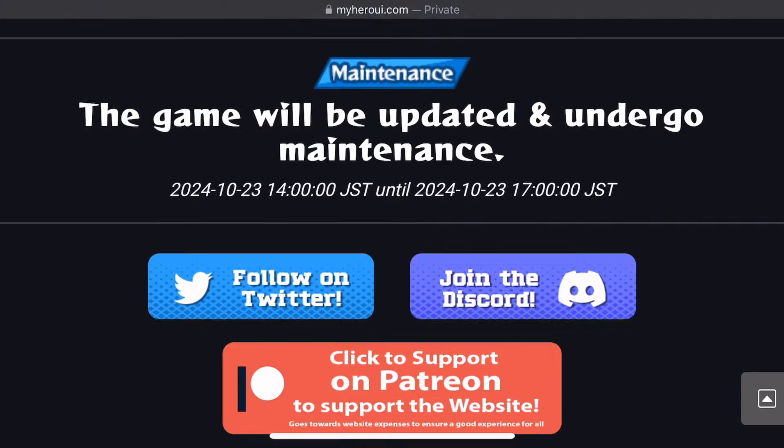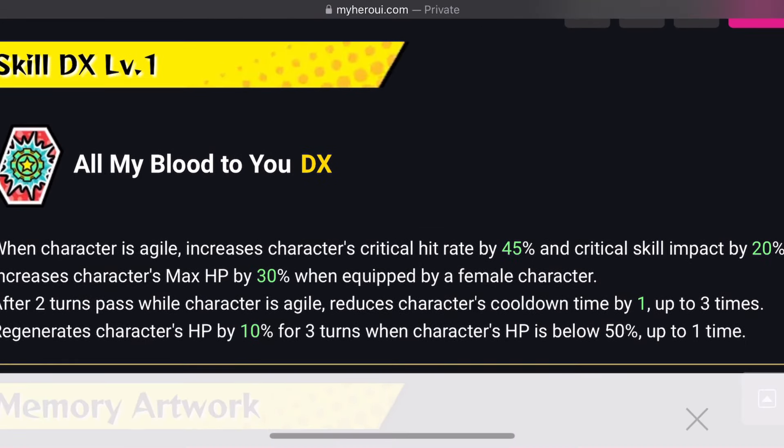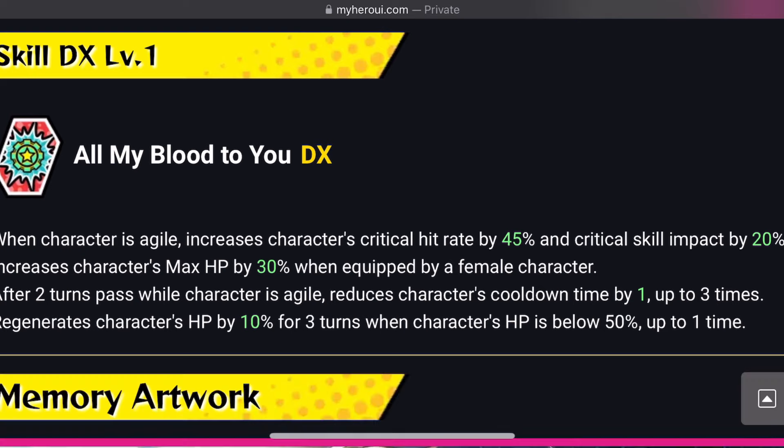The other support memory coming out is 'All My Blood to You.' When character has Adial, increases character's critical hit rate by 45% and critical skill impact by 20%. Increases character's max HP by 30% when equipped by a female character. After 2 turns pass while character has Adial, reduces character's cooldown time by 1 up to 3 times. Regenerates character's HP by 10% for 3 turns when character's HP is below 50%, up to 1 time. I feel like this support memory is just missing speed — if it boosted speed by at least 30% this would have been an awesome support memory for Toga.